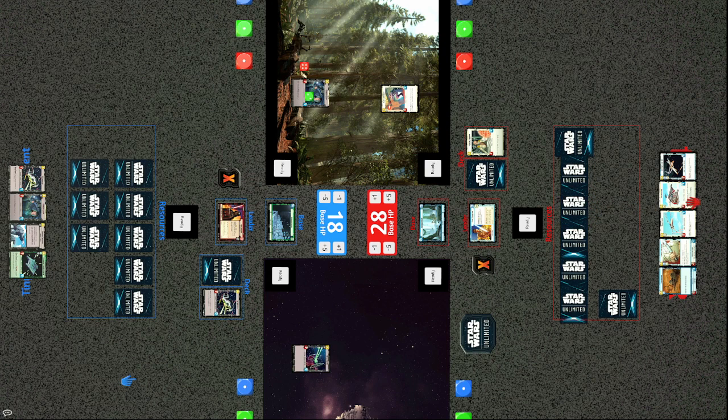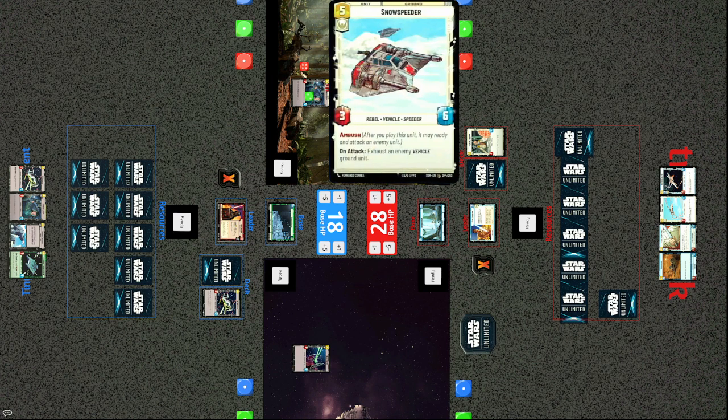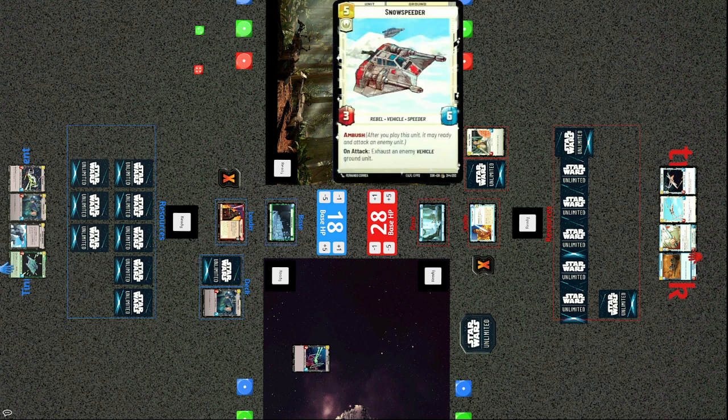Tracks plays a Snowspeeder conducting an Ambush — after you play this unit you may attack, then ready an enemy unit. It takes out Veers, taking five damage itself but with six life the Snowspeeder is still alive. It also has the ability to exhaust an enemy vehicle ground unit when played, but that didn't come into play because there was no imperial vehicle to exhaust.